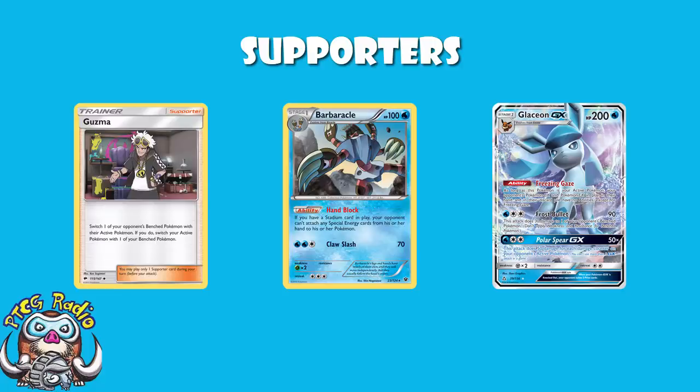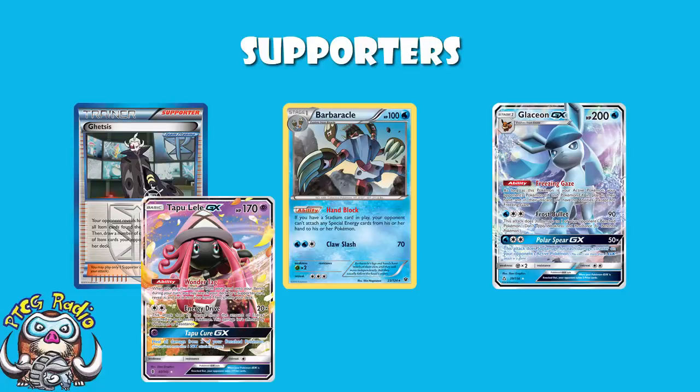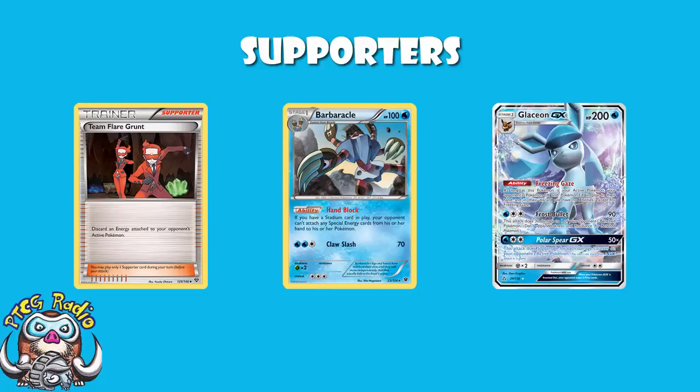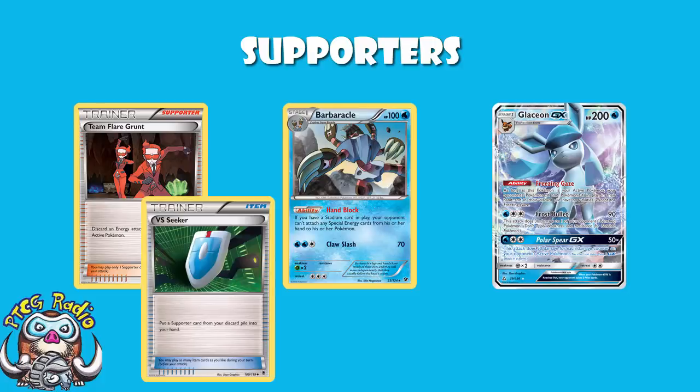We see one copy of Ghetsis, and this is one big reason Tapu Lele's in the deck. Ghetsis forces your opponent to take all of their item cards and shuffle them back into their deck, while allowing you to draw that number of cards. Imagine this: Turn 1 you go first, shuffle all of their item cards back using Ghetsis, then get a Turn 1 Glaceon — so they start with no items and no GX abilities. That is a start from which most decks just can't recover. Also one copy of Team Flare Grunt, because getting rid of energy is always good. Being the Expanded format, we do have VS Seeker, so your one Guzma could potentially become five Guzma — but it's still not going to be a primary focus of the deck.